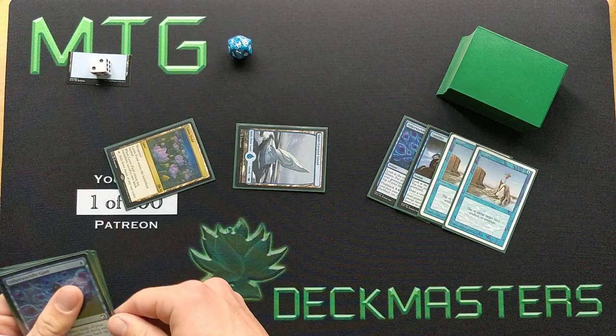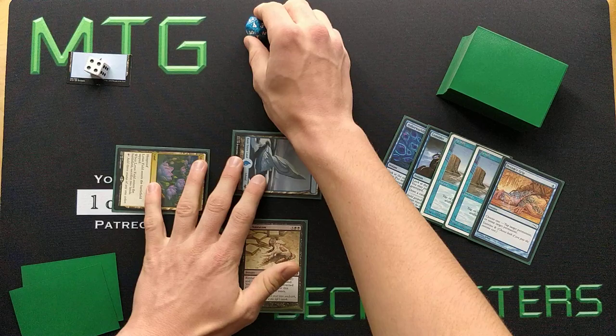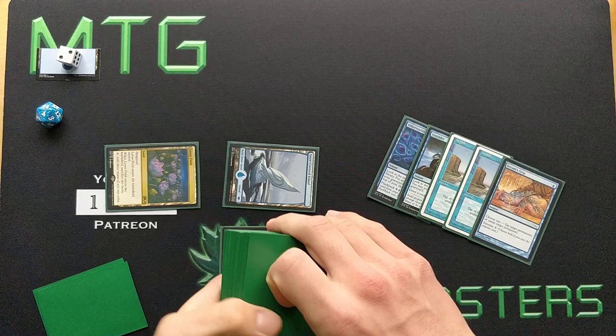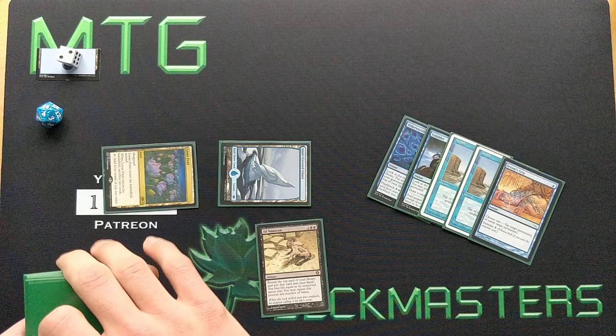Then we do the same with Dreams Grip. Storm is up to 3, we have 4 blue floating, and we untap Lotus Field. Now we cast Ad Nauseam for 5 mana — tapping for 3 black and using 2 of our floating blue mana. Storm is now 4. We're going to reveal cards from the top of our deck until we get to a very low life total, and hopefully we draw most of our deck with Ad Nauseam. All of this is still with the Lotus Field trigger on the stack, and all of these cards are instants.